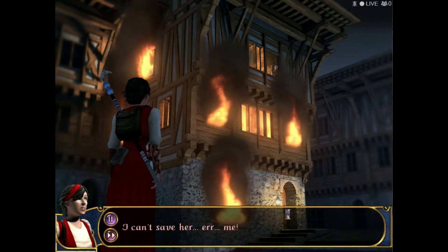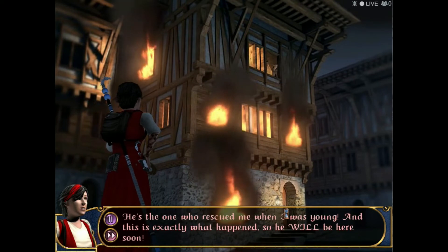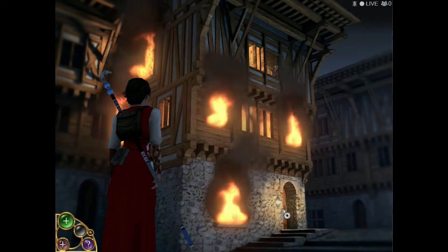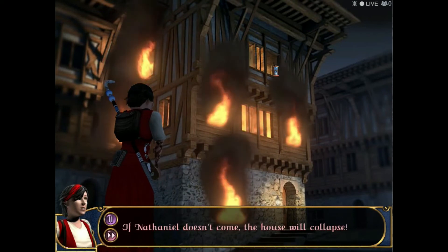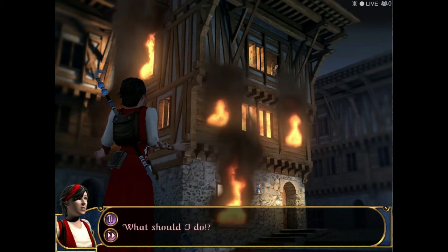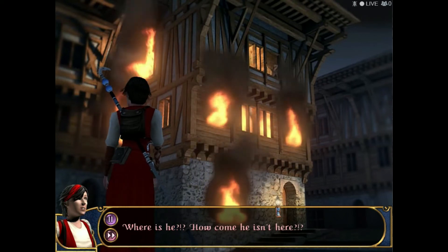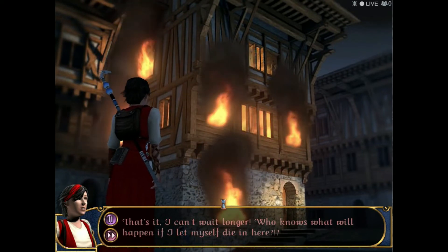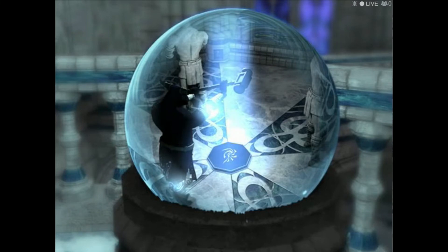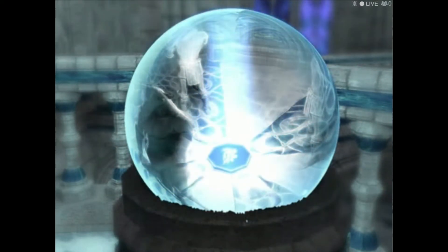I can't save her! Don't panic — Nathaniel will be here soon. He's the one who rescued me when I was young, and this is exactly what happened, so he will be here soon. Maybe not. We can't do anything else. If Nathaniel doesn't come, the house will collapse. So we have to go in. Nathaniel, hurry up! Where is he? How come he isn't here? That's it, I can't wait longer — who knows what will happen if I let myself die in here. AHHHHH! Was that it? I just had to go in there and save myself?